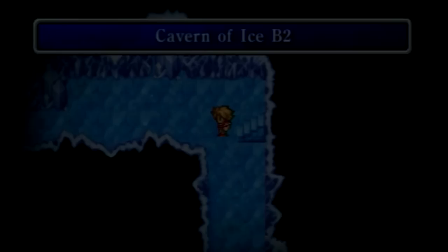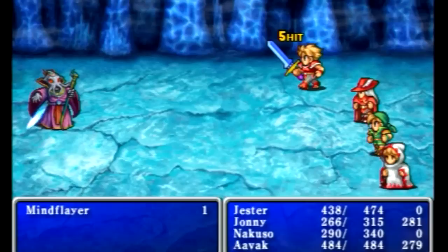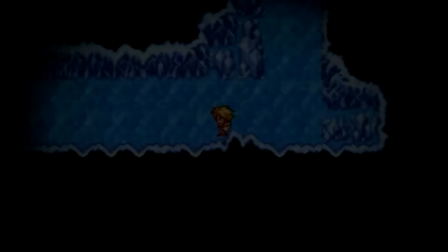There are some enemies in this cave you are going to want to look out for. The first couple levels it is not as bad, at least in this version — you are going to fight enemies you have seen before. But there are three particular enemies to watch out for: the Dark Wizard, and the Mind Flare, which we are fighting right here — a palette swap of the Pisco Demon. These guys have really strong physical attacks, but we are going to blast right through them because we are fairly overpowered at this point.